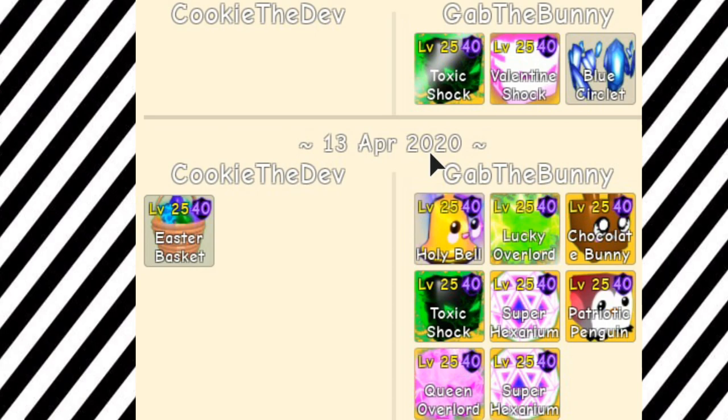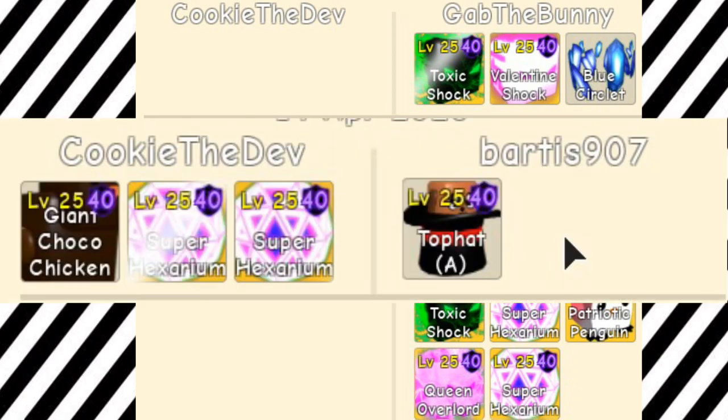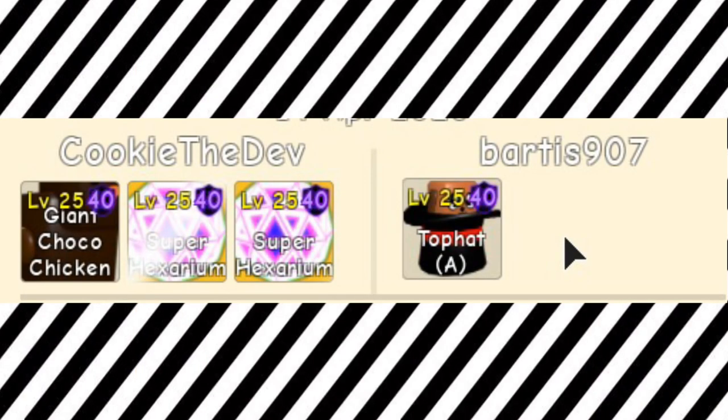For our next trade we have my easter basket for the holy bell, two shiny toxic shocks, two shiny super hexariums, a shiny chocolate bunny, a shiny pat penguin, a shiny valentine's shock, shiny lucky overlord, and a shiny queen overlord. After doing some quick maths this is about a 1000% W.